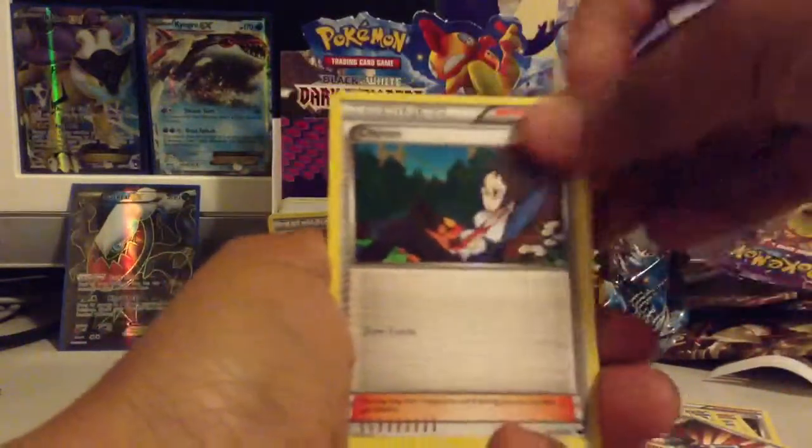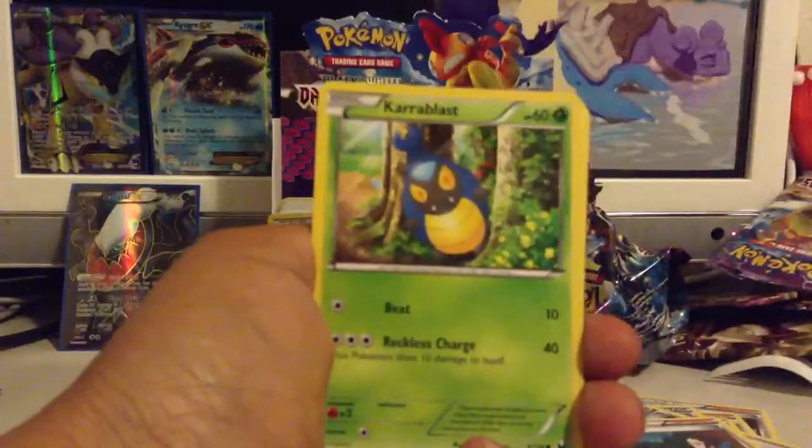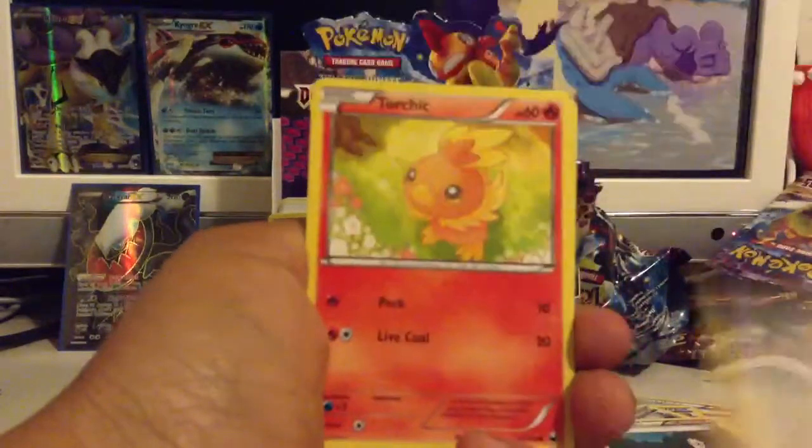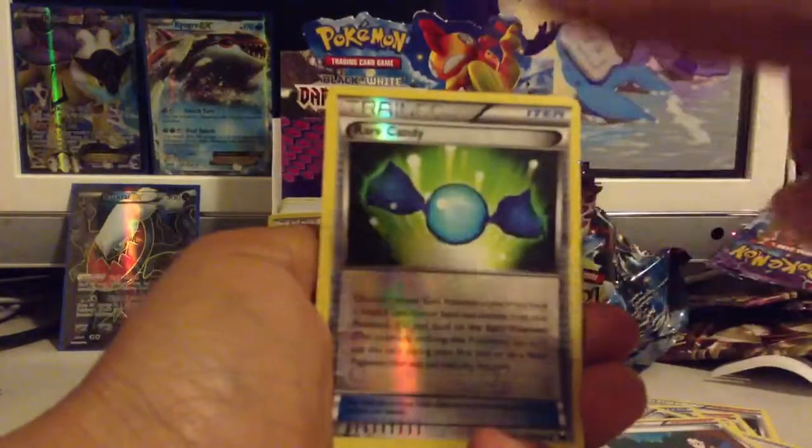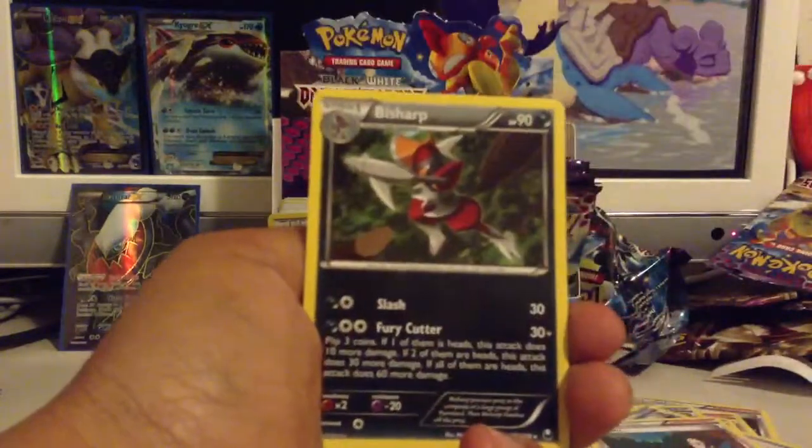Next pack starting off with Electric, Sharon, Ivysaur, Scraggy, Karablast, Minon, Torchic, Dwebble. Rare Candy is my reverse — that's the second reverse Rare Candy I got. And Bisharp is my rare.